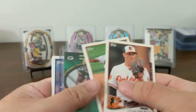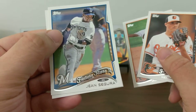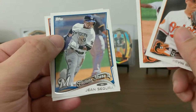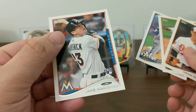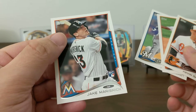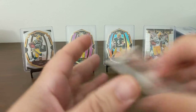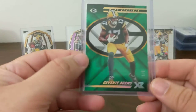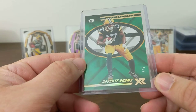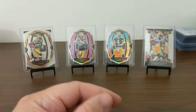14 Topps. Sean Segura. But we got an XR of Mr. Devante Adams, number three of five — the green parallel for the PC. Happy about that.